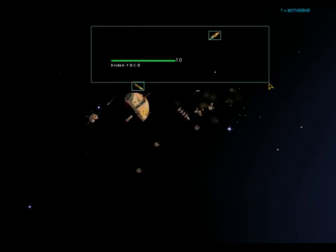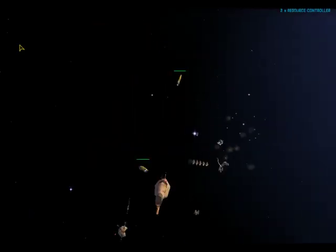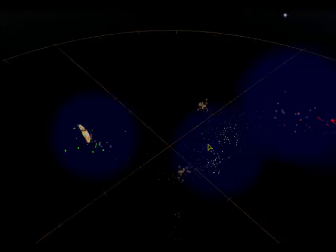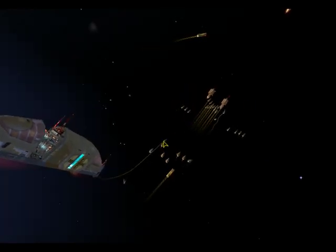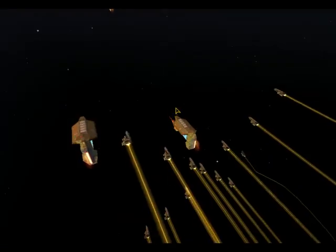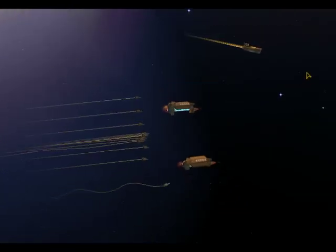Either way, he has started off, strangely enough, with two resource controllers, which we don't see that often. His opponent Kofi has just gone for one, and he's got the fairly standard scouts, light corvettes and support frigates starting configuration, although they're not really in a very good formation.